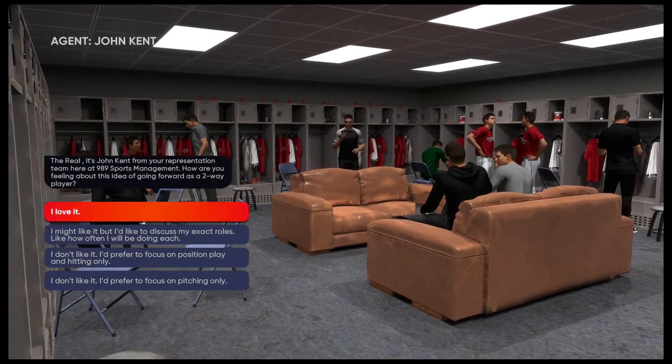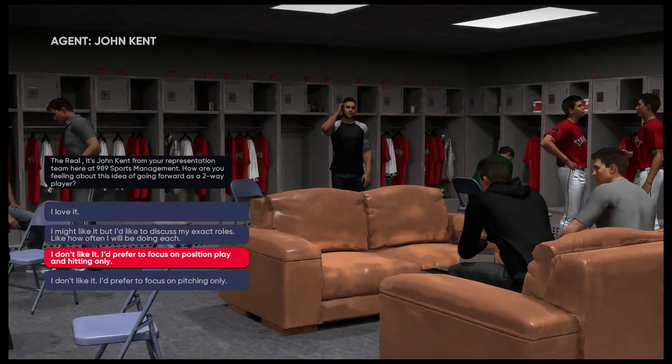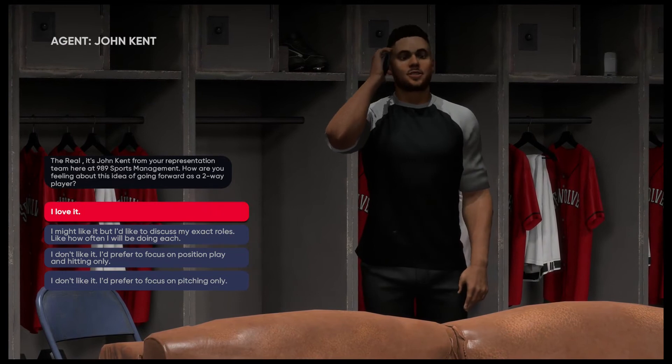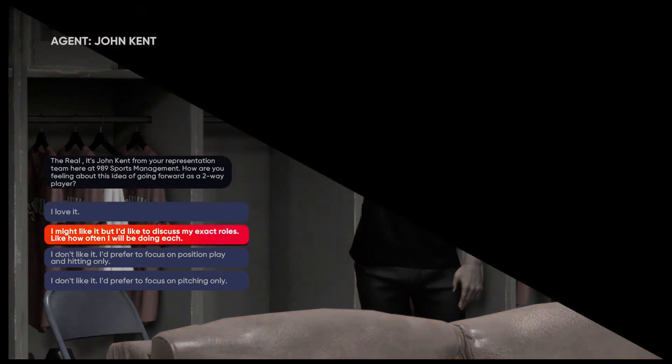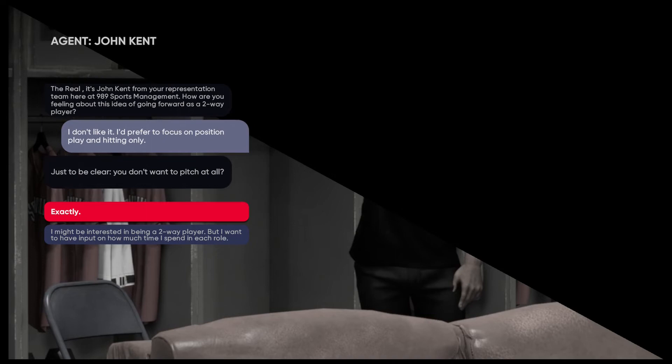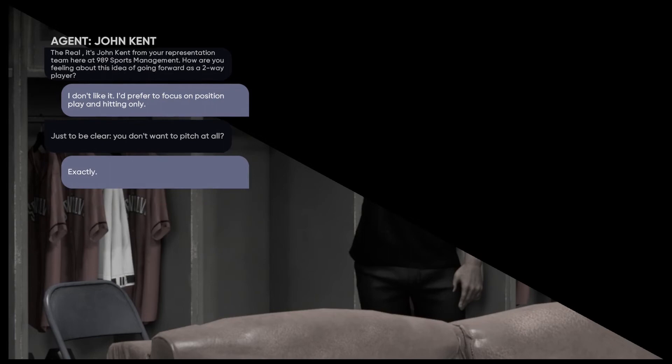I'll do one more game to show you how easy and quick it is. Make sure you don't spam next at the screen after, because it may make you a two-way player who wants to pitch. Go down and be slow with this part — select 'I prefer to focus on position play and hitting only.' This allows you to just play the field and hit, and that was your last pitching start of the whole season.